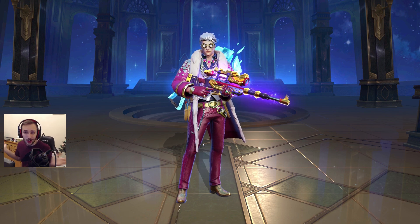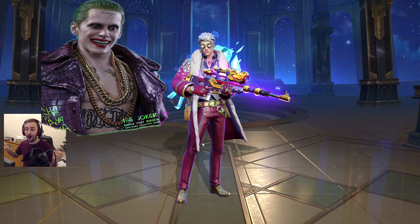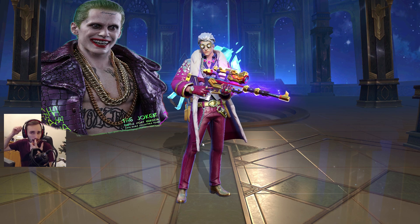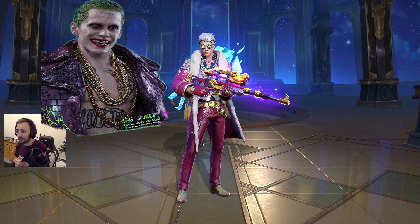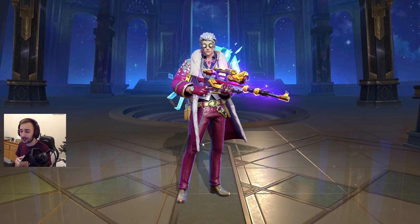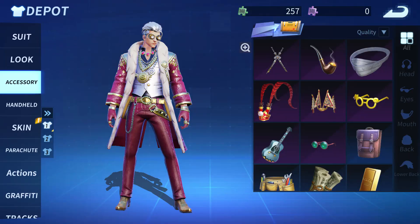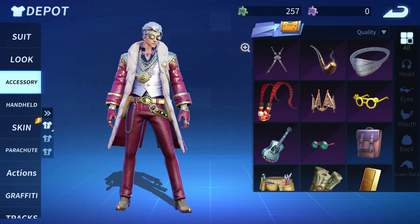Obviously it's the Joker — having all the gold around his neck, his hair painted green and everything. But there are some changes: our in-game character does not have the tattoo on his belly, his chest is covered with clothes.